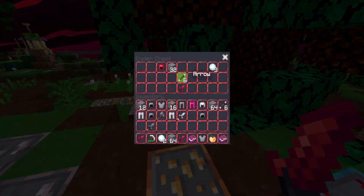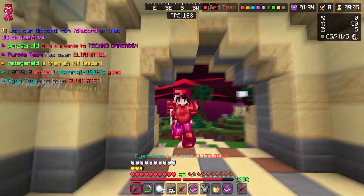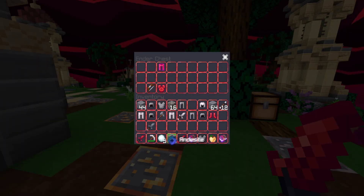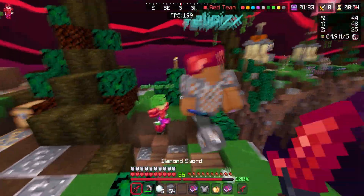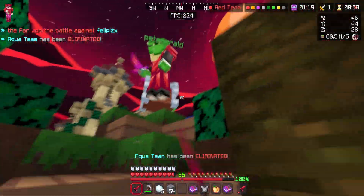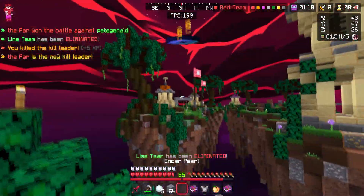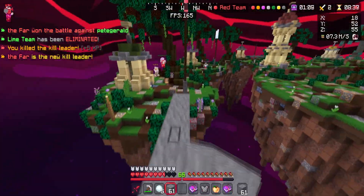All we're missing right now is the diamond leggings — which we do have. Look at this red armor! I'm literally the only person who went to middle. I'll start rushing everyone. Intense battle versus frog! Thank you. I feel like it takes forever for the ender pearl to shoot though.